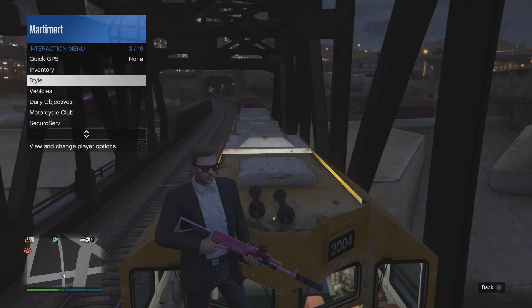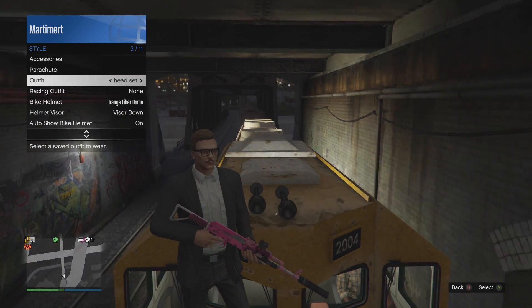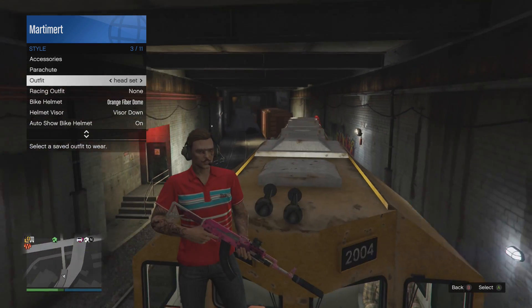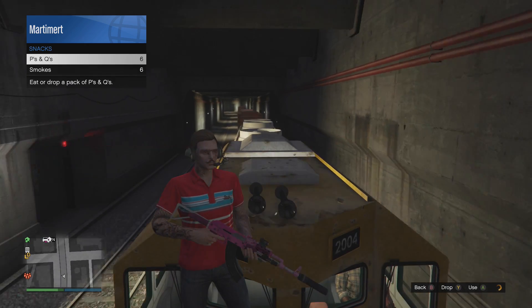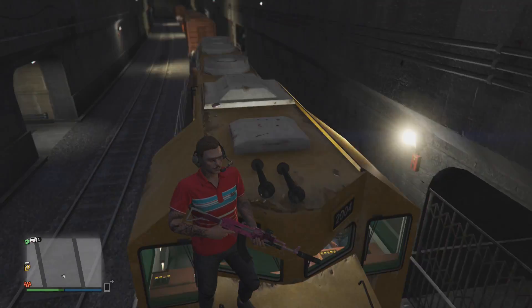Position yourself like that and then what you want to do is change your outfit. You can change to any outfit you want, it isn't going to matter. Then as soon as you change your outfit, go to snacks and eat a snack. As soon as you see the character about to eat a snack, pull back out and he will glitch like that.